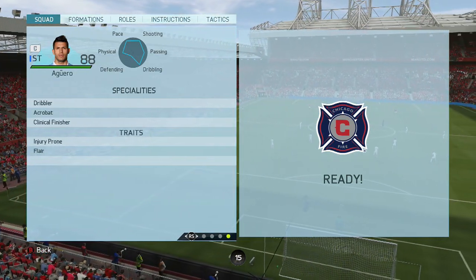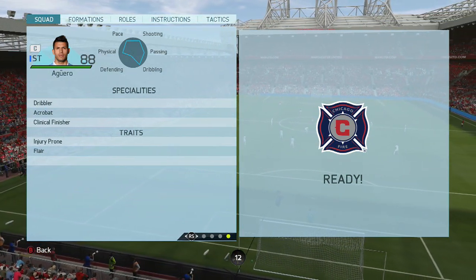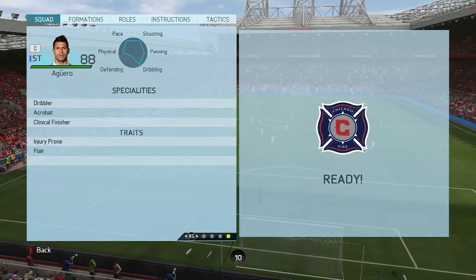Moving on to the specialities: Dribbler, Acrobat, Clinical Finisher. He's also got the traits Injury Prone — which is bad — and Flair.